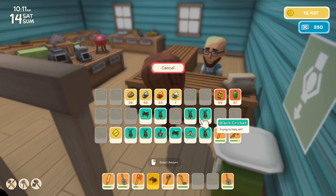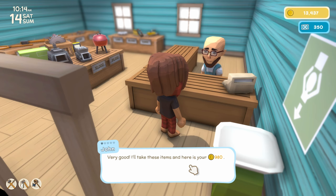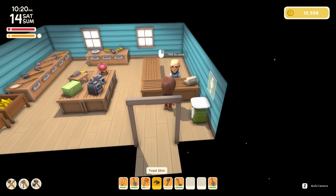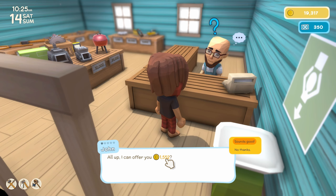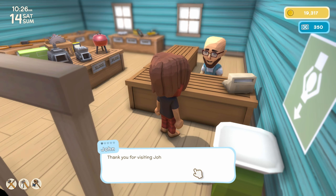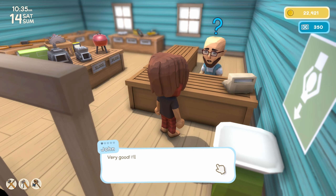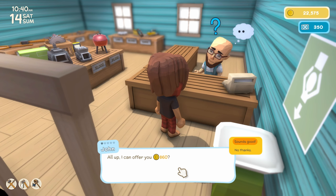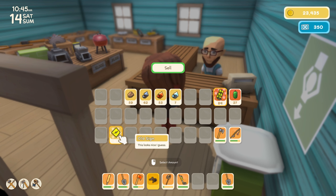Last night I managed to catch a lot of black crickets, so I want to see how much these are actually worth — 980 each. I have a bunch of those, it'll definitely add up — 4.9k for those crickets, nice. I also want to see how much the Redback Spider goes for — 1,500, nice. The Cockroach goes for 154, that is booty. And the Firefly goes for 860, not bad. I'm also going to go ahead and sell the Yellow Waddle Flower as well as the old sign we got.